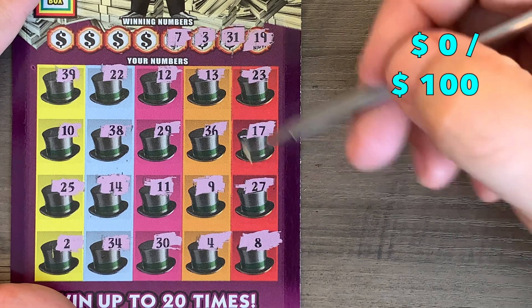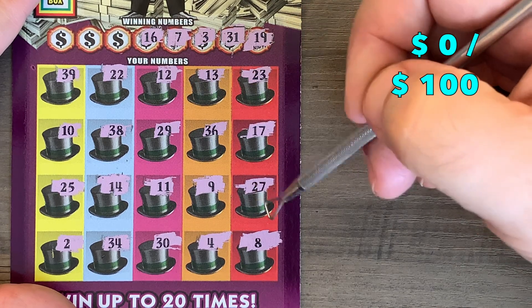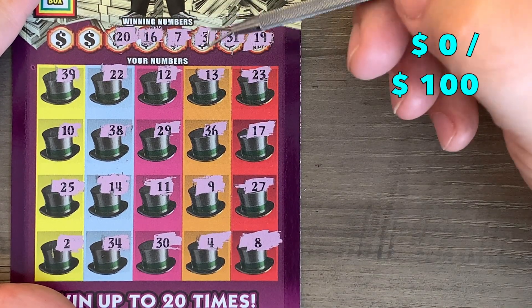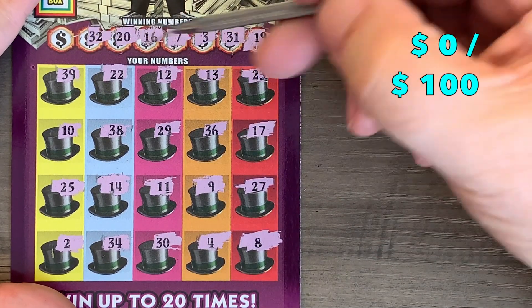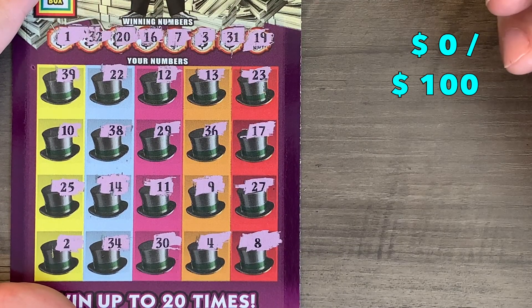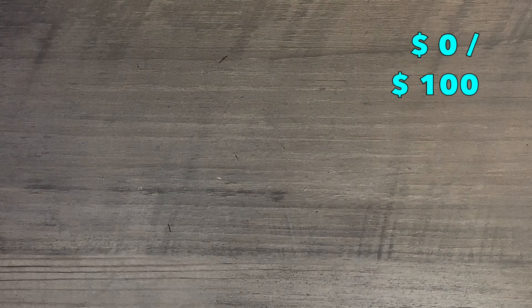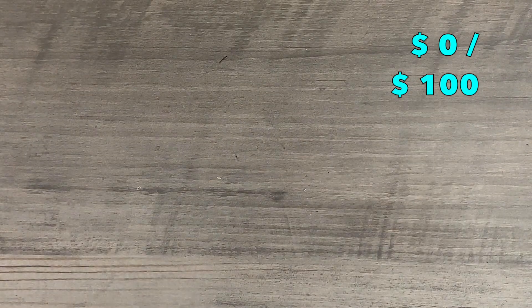7 — we got the 8, come on, we need a winner. 16 — we got about every 10 but the 16. 20 — see a 10 and a 30 but no 20. 32 — got a pass backwards 23, but no 32. Last chance on this — got the stalker number, the unabomber one — nope. We'll go ahead and scratch the doubler box, and for those of you that'll get on me for that, there you go.